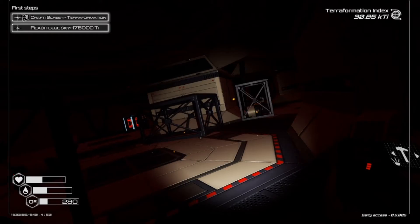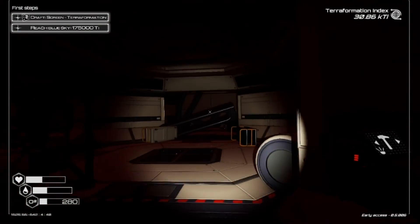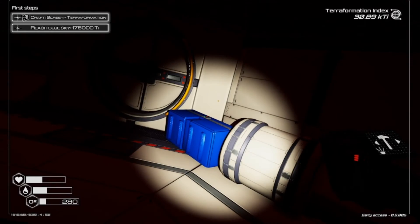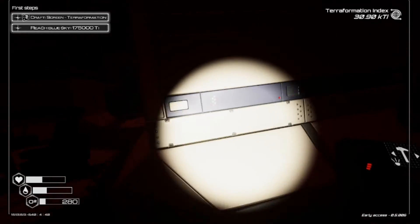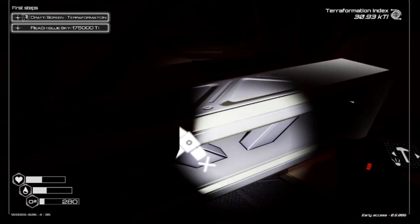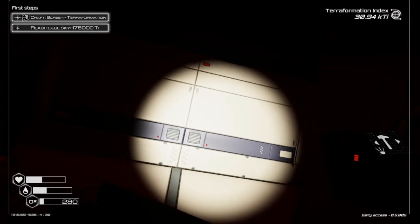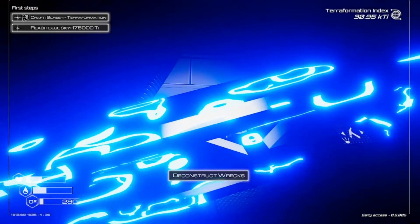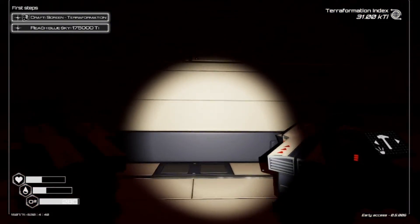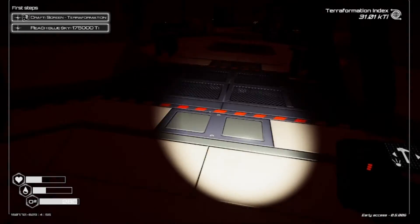Going back to Chamber 4, you'll then go into Chamber 5. The door to your right will open when the reactor is powered. There's one blue chest. Chamber 6 is empty, but connects to Chamber 1.